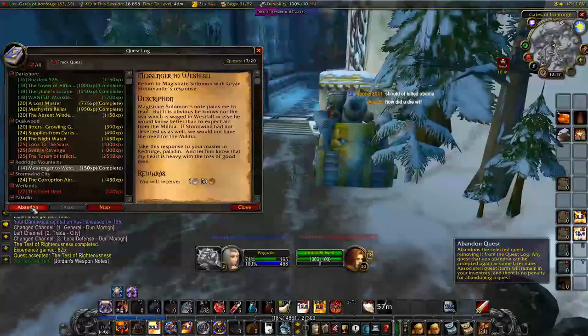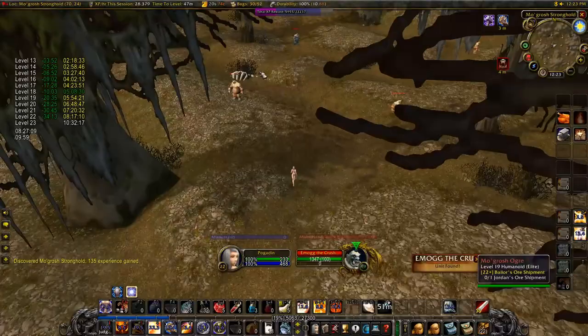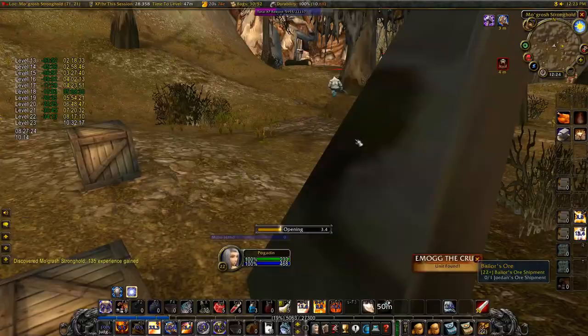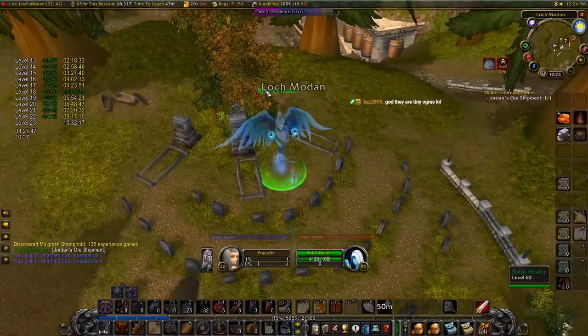You're now required to get four items: one from Loch Modan, one from SFK, one from Deadmines, and one from outside BFD. Once you arrive in Thelsamar, go into the north-easternmost building and talk to Baelor Stonehand. He'll ask you to get his shipment guarded by the ogres in the northeast corner of the zone. Pick up the crate at coordinates 71-21. Note that you can get these four items in any order — this order is just what I recommend. You can then deathwalk back to Thelsamar and hand in to get the first out of four items required for Varegan's Fist.